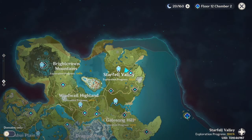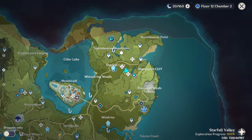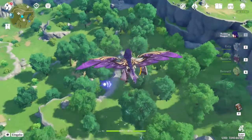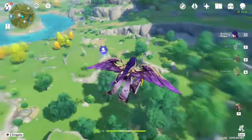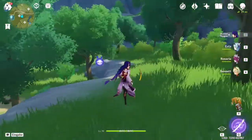Fragrant Saddlewood — the best place I found, where there's the most and easiest way to obtain it, is actually close to where we just farmed firwood. You basically want to go the same way, or you could also teleport to the Statue of the Seven in Starfell Lake. I kind of just started farming Fragrant Saddlewood after I got the firwood here — you basically just want to jump down, and all of this is going to be Fragrant Saddlewood. There's also going to be more birchwood around there.